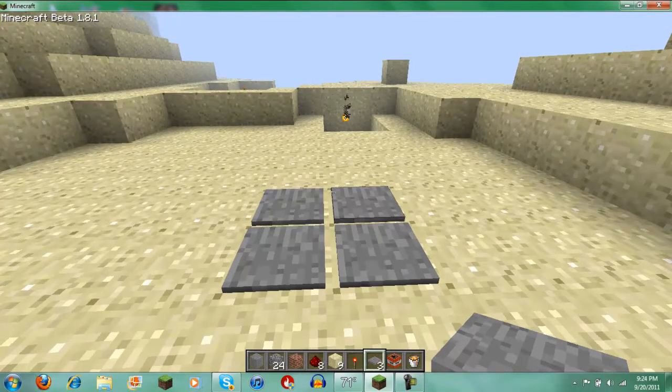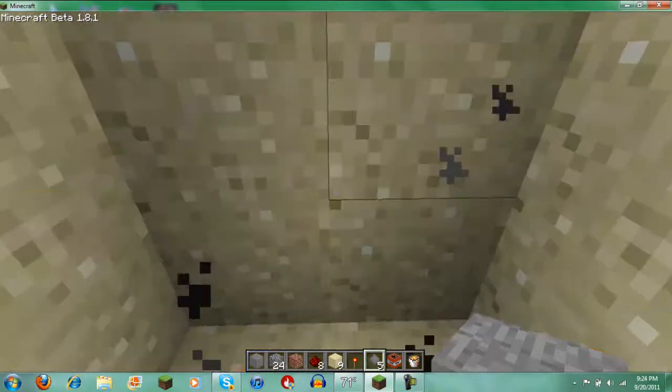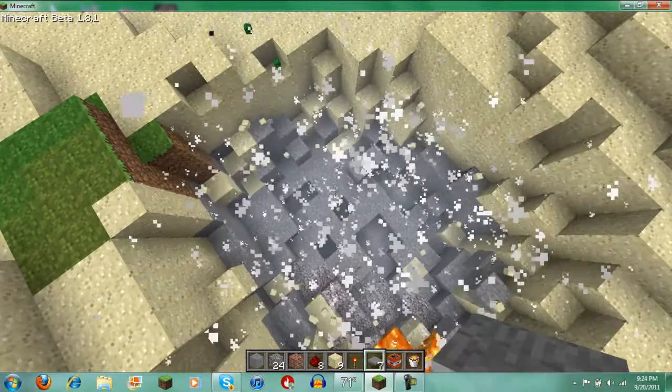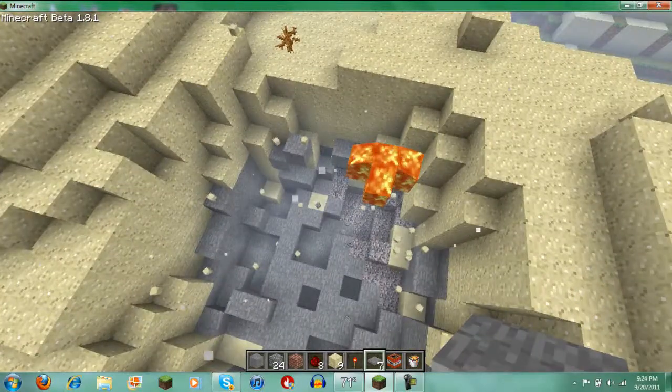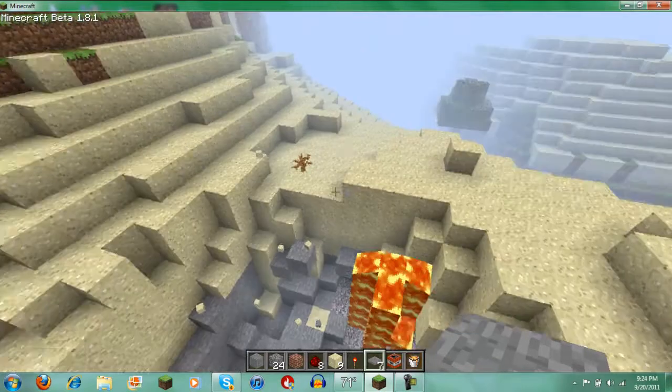And that is why this is such a short video — where I would show you very many other different sand traps. So this is how it works: you fall into there. And since this is creative mode, I will just blow a big hole. And as you can see, I would then be blown into many pieces.